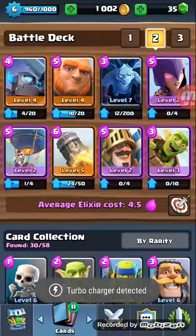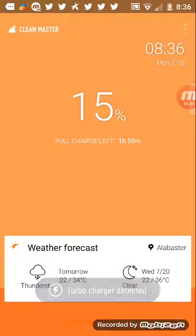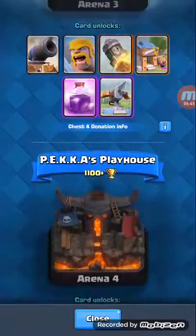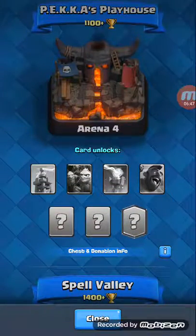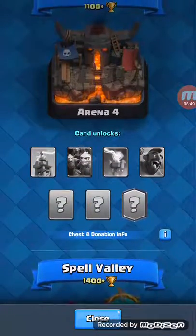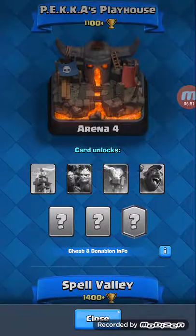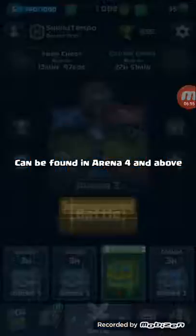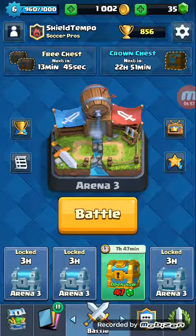We're gonna be streaming Zombies on the four DLC maps that are out right now for Xbox One. I'm also going to try to bring you some Arena 4 gameplay soon — once I get there I'll try to make a strategy with the Lava Hound, the two epics, and all the Arena 4 cards. Hopefully y'all enjoyed this — see you later guys!